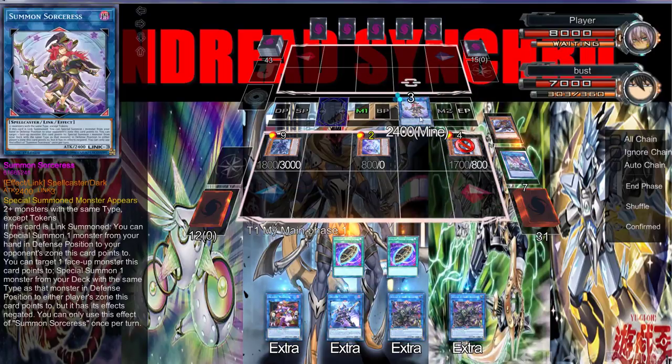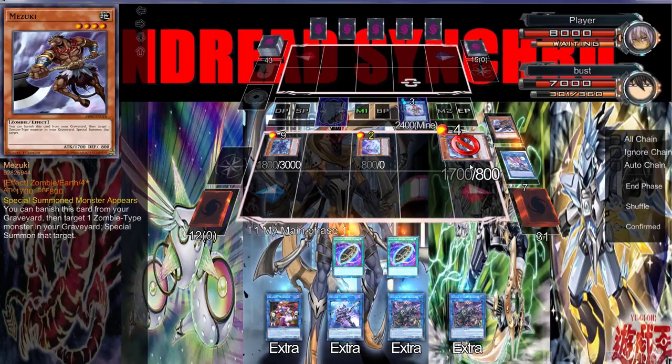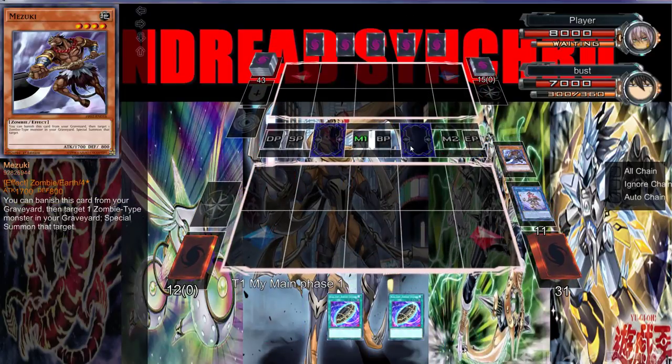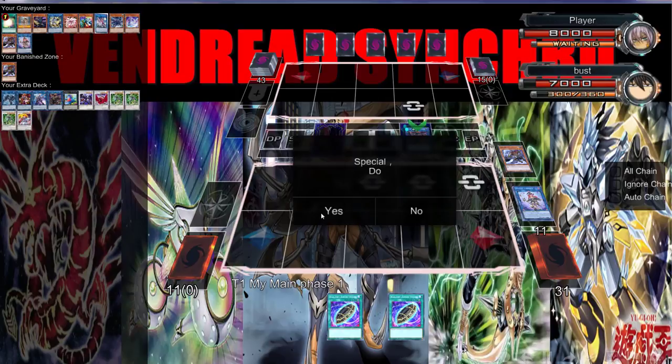Do we want Skull Deet now? I can Nine Tail Fox, chain off Mizuki, and then go — no, actually I don't want to go Akashic Magician right now because I already have double Burial, so I don't want to go into Akashic Magician.